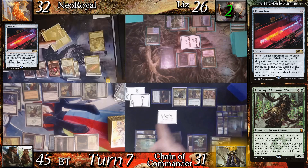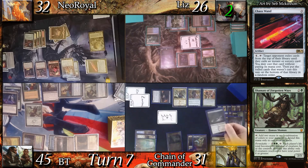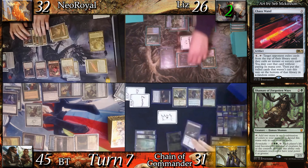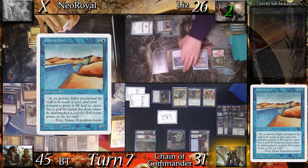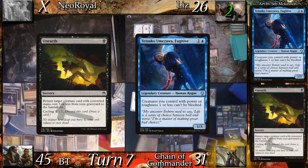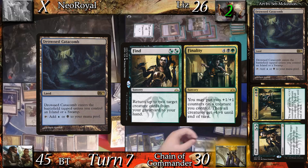I go to my upkeep and activate my Chaos Wand. I then re-switch the wand for the Encyclopedia and end my game on my own terms. Liz casts Glacial Wall and then Wall of Frost, passing. Chain casts Unearth to return Tetsuko Umizawa Fugitive to the battlefield, then delves for Treasure Cruise. He land drops Drowned Catacombs and casts Find, returning 2 Rat Colonies to his hand.